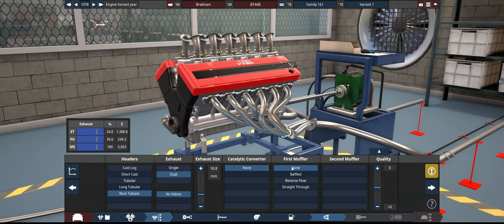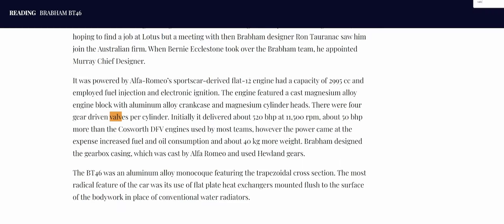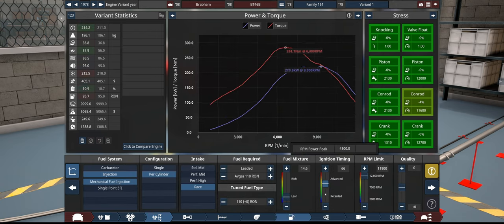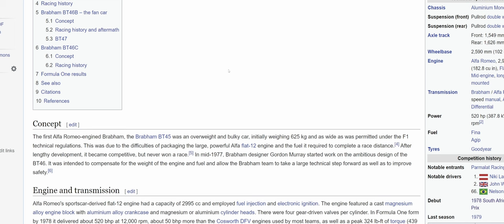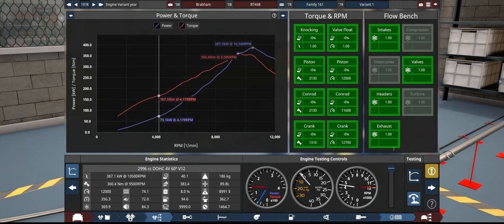Naturally aspirated engines are very powerful in Automation right now, and this power number also comes right at the top of our rev limit possibilities. The rev band isn't quite where we want it, but it's close enough. These websites can't even get their facts straight, so this is probably more of an approximation anyway. And good lord, the V12 sound in Automation is garbage. Please devs, fix the audio for V12s. But here we go — we've got our car and we are ready to start putting things in.